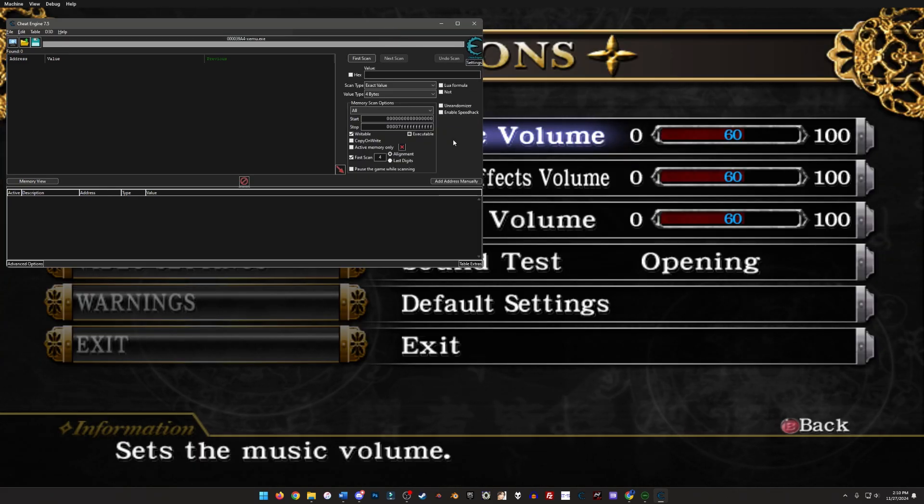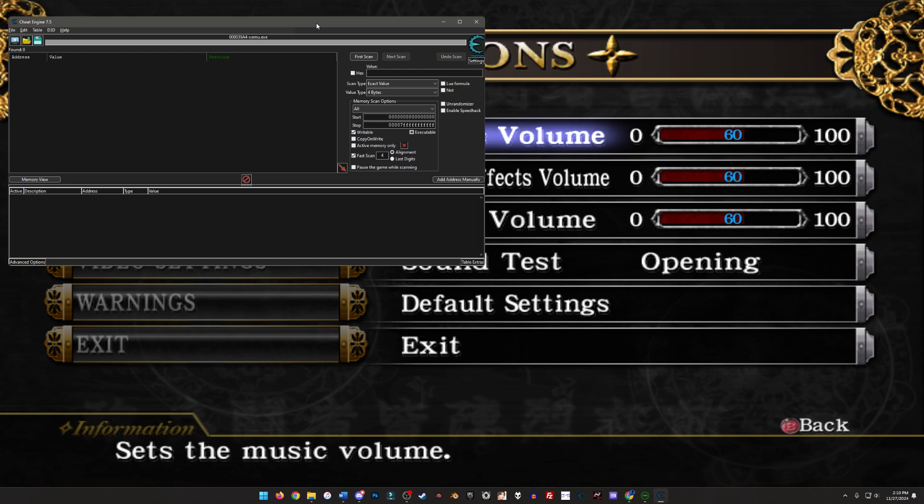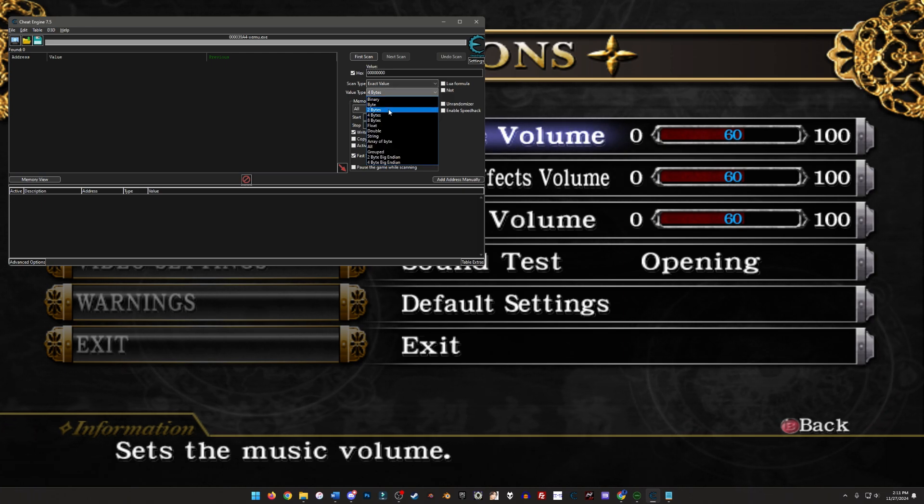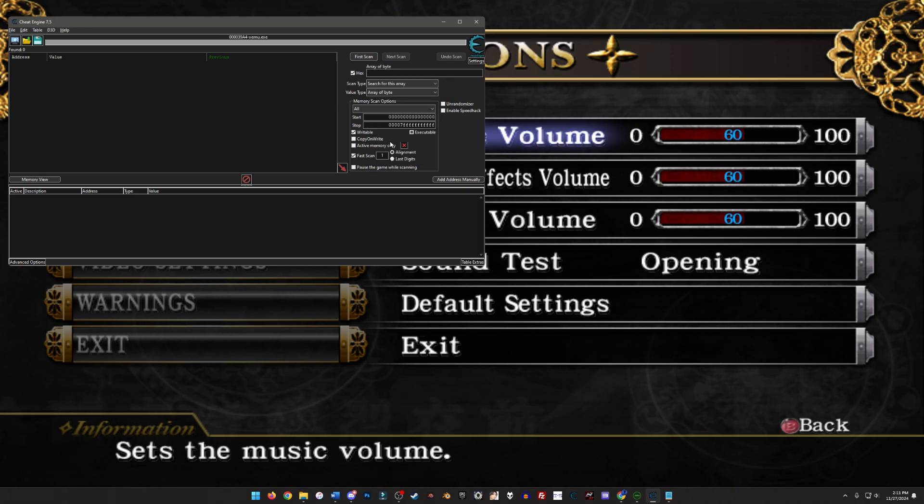I've minimized the window and moved it over here. I'm going to copy a specific hex array. We are looking for hex — check hex right here — and what we're looking for is an array of bytes. We're going to paste this specific array: 3C, 3C, 3C, 0, 0, 0, 0, 0, 0, 0, 0, A, 1, 4. 3C in decimal is 60.